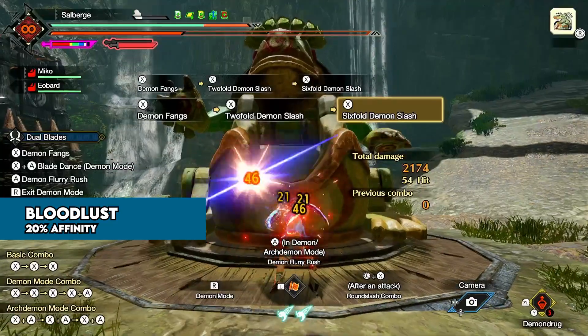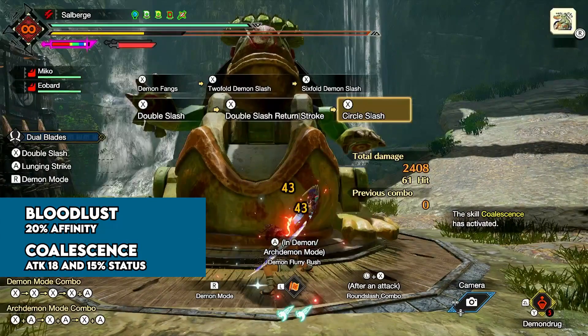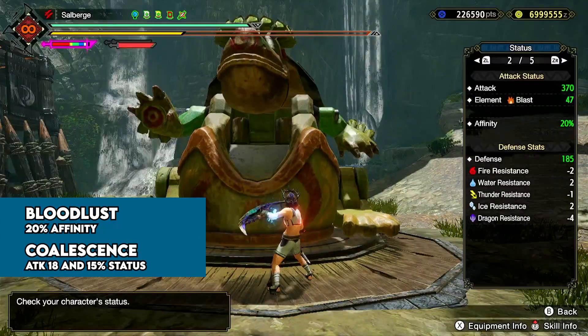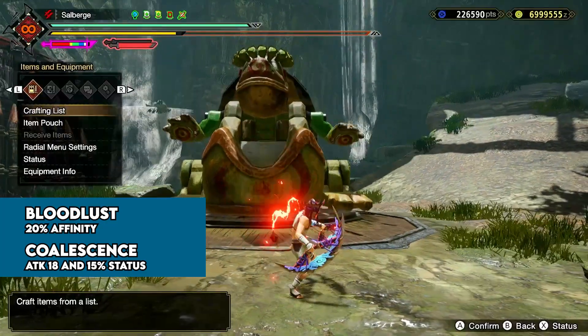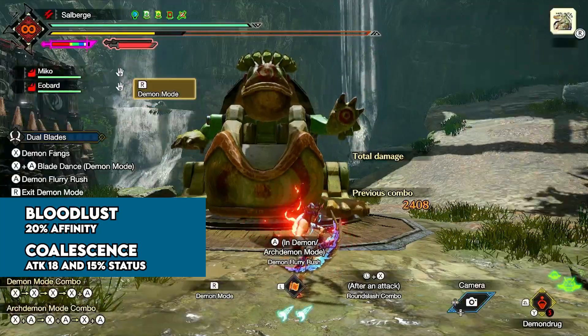This in turn triggers our second skill called Coalescence, which gives 18 attack boost and a 15% status buildup at level 3. This is quite a game changer for status sets, because we haven't had any other status boosts and multipliers besides our status-specific attack skills.